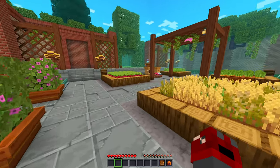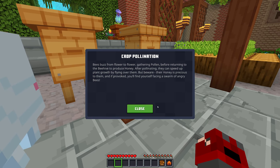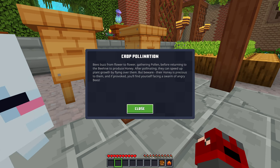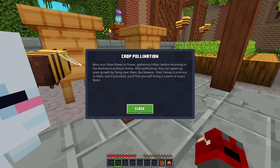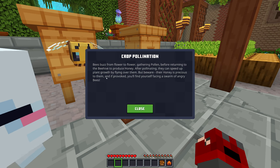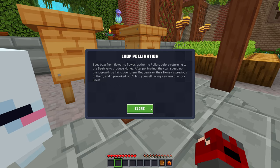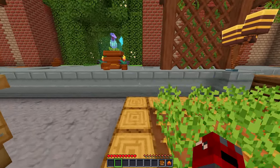Let's actually check it out just in case we miss a sticker. Here's something we can read — crop pollination. Bees buzz from flower to flower gathering pollen before returning to the beehive to produce honey. After pollinating, they can speed up plant growth by flying over them. But beware — their honey is precious to them, and if provoked you'll find yourself facing a swarm of angry bees. They can speed up plant growth by flying over them — I had no idea! That is crazy. I'm definitely gonna have to start using that.